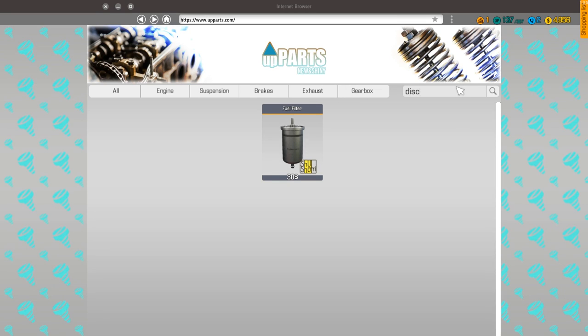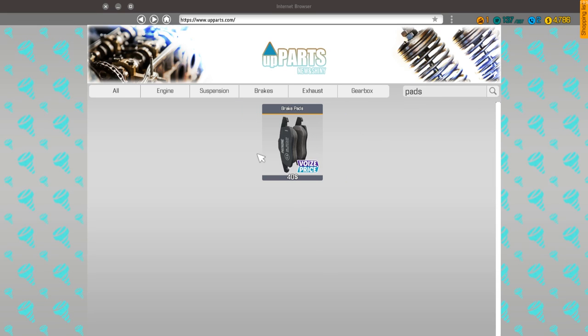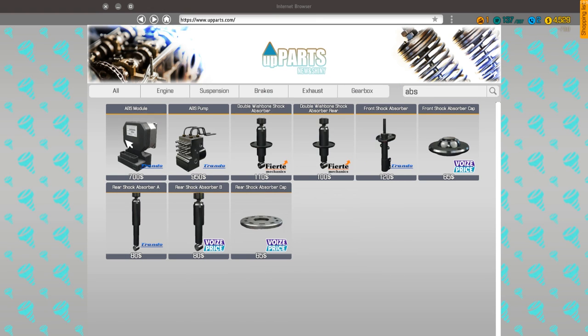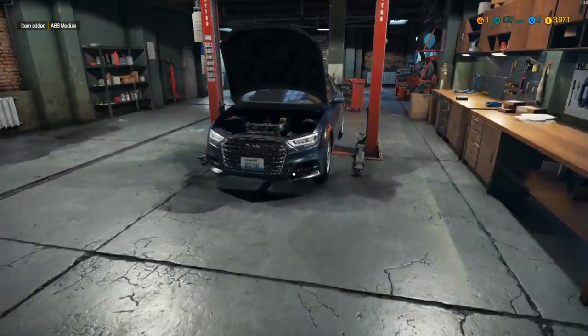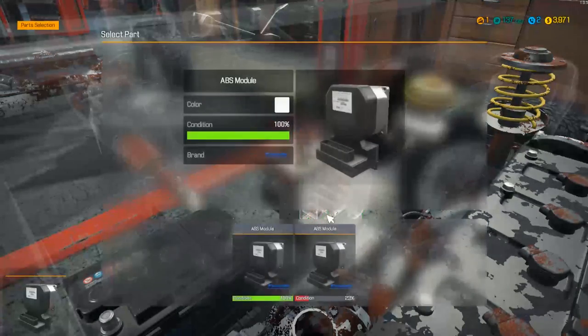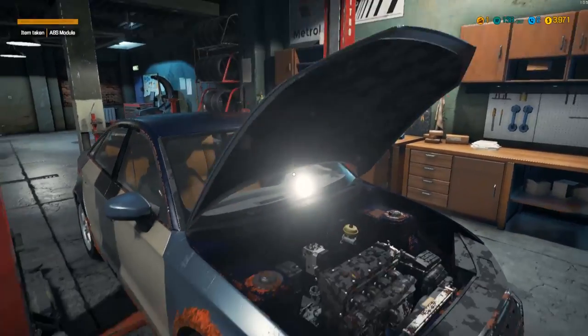Let's type it in — we need one regular disc, then we'll get some pads, and then we also need a caliper. I don't think we need the cylinder or piston — they didn't say so we're not going to. We got the module. Let's pop the module in first and then we'll go to that back tire. Brand new one here — anti-lock brake system, there we go. Close the hood, she looks good.